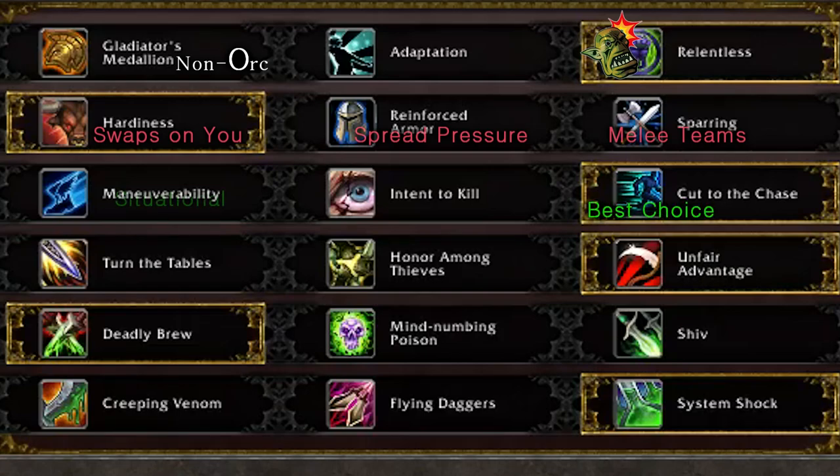I feel Cut to the Chase is the best choice in the 3rd tier, though Maneuverability has its uses — I'll take it when I really want that Freedom uptime when chasing a healer. In the 4th tier, Honor Amongst Thieves is the best option as it's the only one that generates any form of resource. In the 5th tier, I only ever take Deadly Brew, as Deadly Poison is a lot of your damage and having the Wound Poison effect is something you cannot pass up.